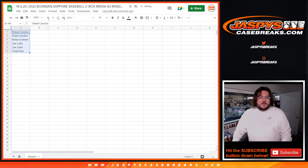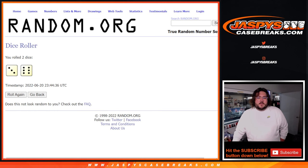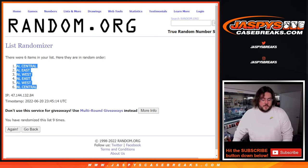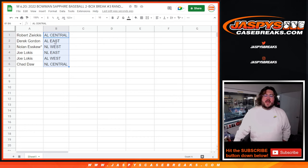So those are our players, and let's do it for our divisions. Once again, nine times. AL Central, AL East, NL West, NL East, AL West, and NL Central. So Robert with the AL Central, Derek with the AL East, Nolan with the NL West, Joe with the NL East and AL West, and Chad with the NL Central.